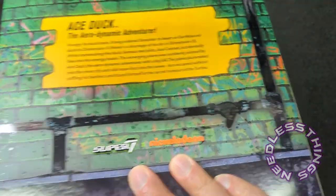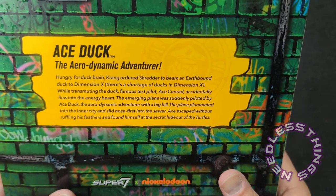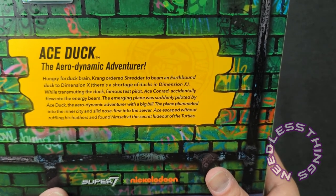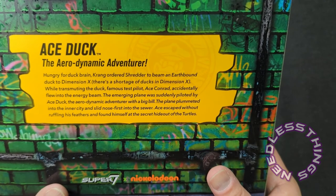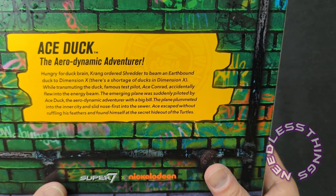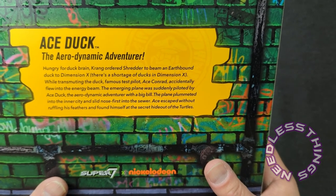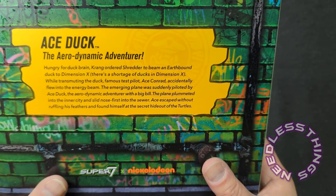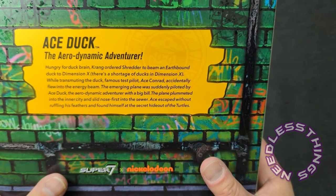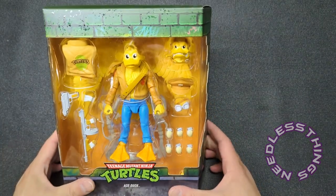The slip cover comes off and we have Ace Duck, the Aerodynamic Adventurer — hungry for duck brain. Krang ordered Shredder to beam an earthbound duck to Dimension X; there's a shortage of ducks in Dimension X. While transmuting the duck, famous test pilot Ace Conrad accidentally flew into the energy beam. The emerging plane was suddenly piloted by Ace Duck. With a big bill, the plane plummeted into the inner city and slid nose-first into the sewer. Ace escaped without ruffling his feathers and found himself at the secret hideout of the Turtles.